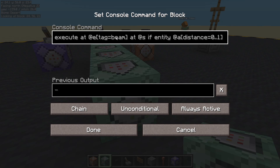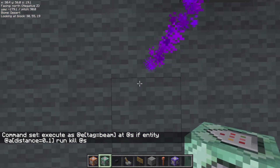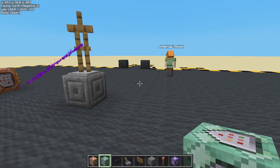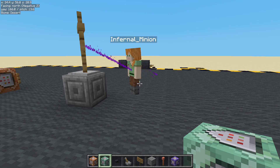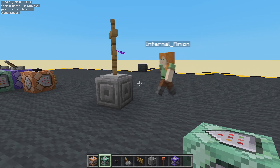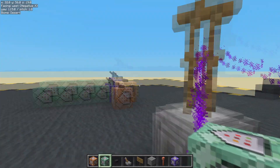Execute at any entity tag equals beam at itself, if entity any player is within a distance equals 0 to 1. Run give yourself. So now it shouldn't go through me. I have to say that definitely looks like it's going through me — let's go and check our command. But look, when we walked away everything else seems to be working okay. We put execute 'at' entity tag equals beam at itself — but what we've done wrong is 'as' not 'at'. There we go, it's recognized! If I move out the way it'll spread around a bit.